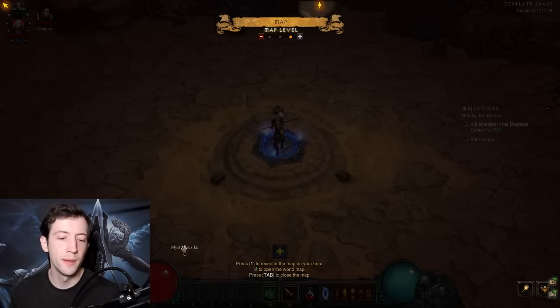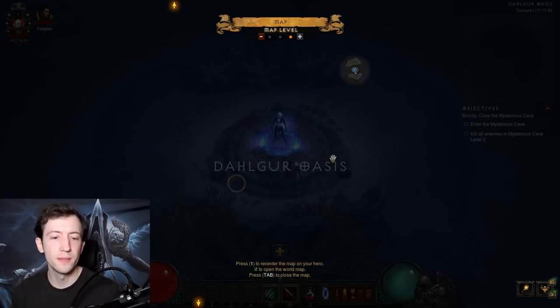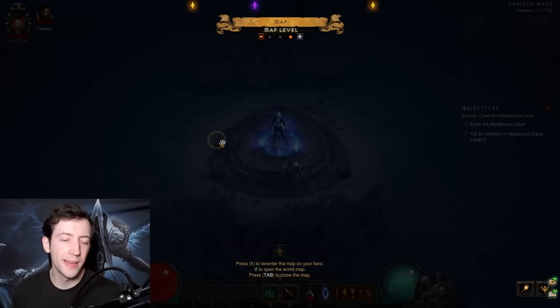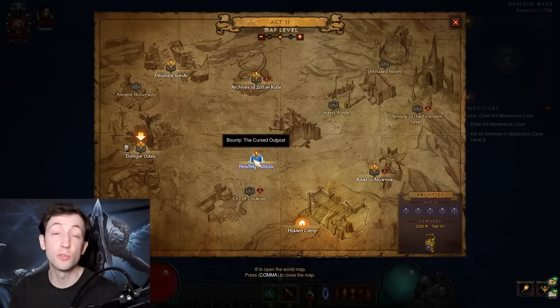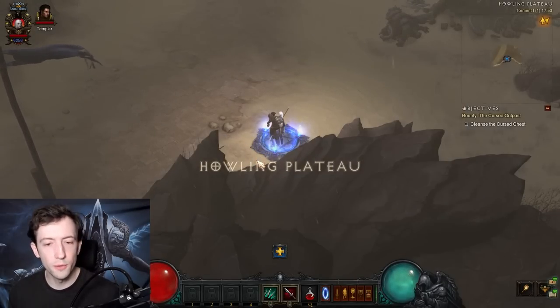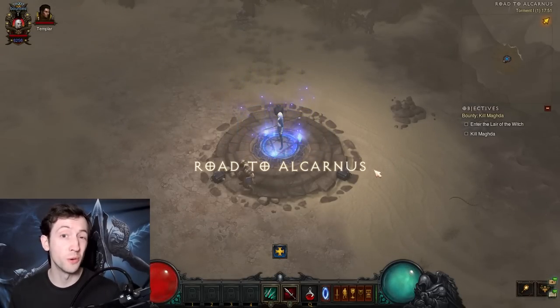Even going to a distant area early will snapshot enemies around that location to a lower level, while enemies in between will be whatever level you are when you return. The clear-level-2 bounties like the Mysterious Cave are tricky to snapshot since you have to go quite far — through corridors where you don't want to kill enemies. If you want the safe route, snapshot the entire map at level 1 and you'll easily destroy everything. Usually I just TP to waypoints and go directly to the boss, which works fine most of the time.